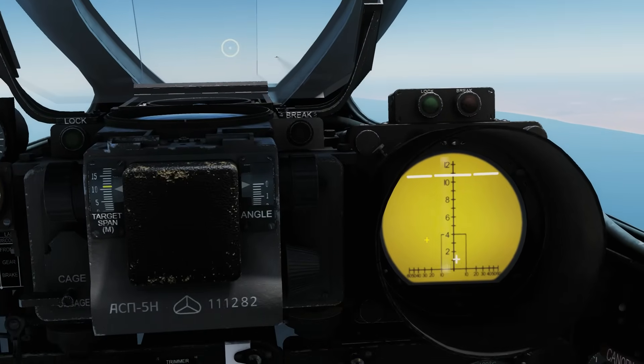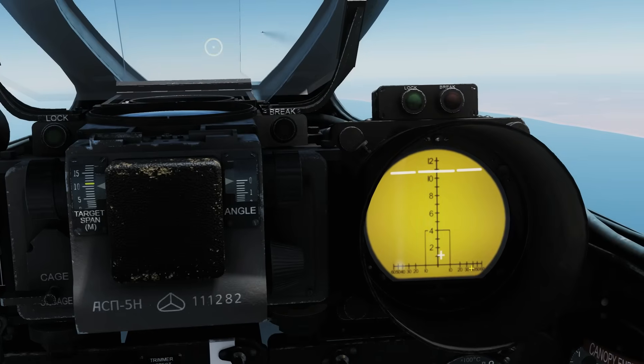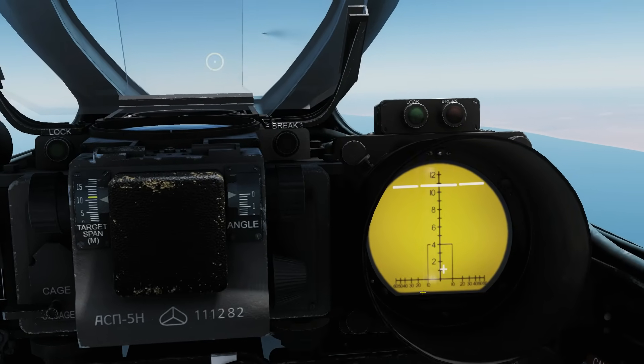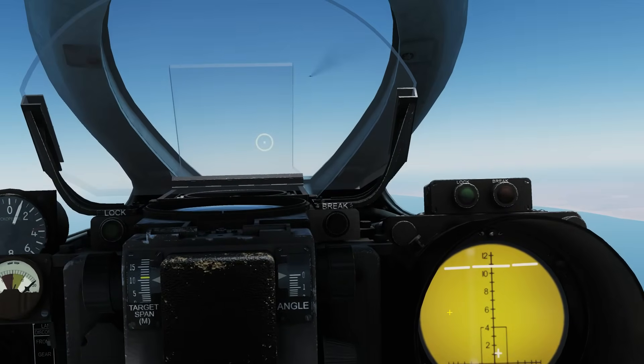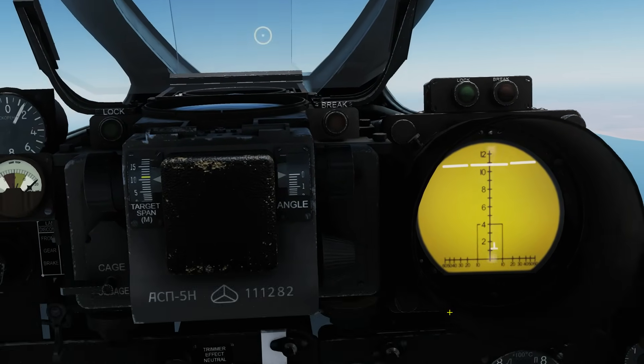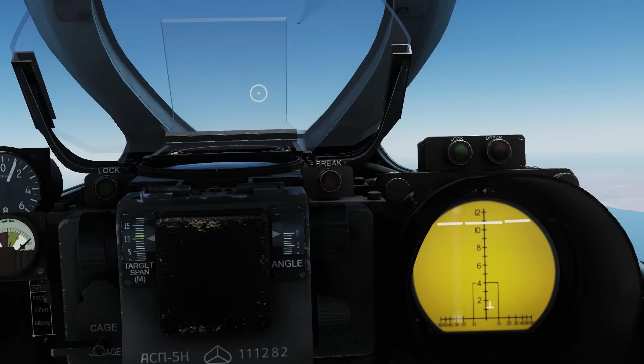It can scan 60 degrees to the left and 60 degrees to the right, as shown by these azimuth markers here — 120 degrees total scan azimuth, which is actually quite impressive. Regards elevation, it scans up plus 26 degrees and down minus 16 degrees, which is also pretty impressive.